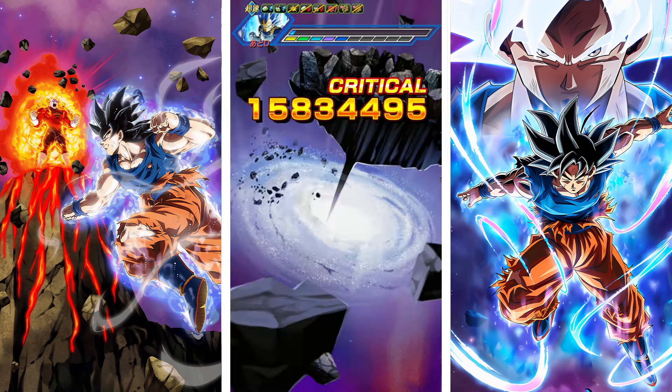And then you have UI Goku — 26 mil guaranteed crit. Because the domain buff, keep in mind, Super class gods allies are getting 30% attack. 30% attack is insane, man. No cord, please stop. All right, God Goku hitting 10 mil right there.